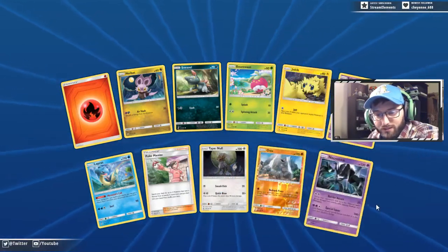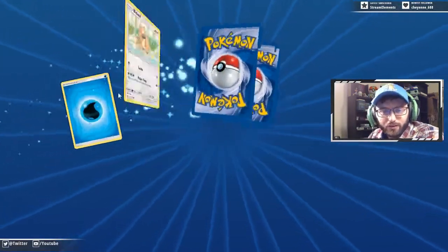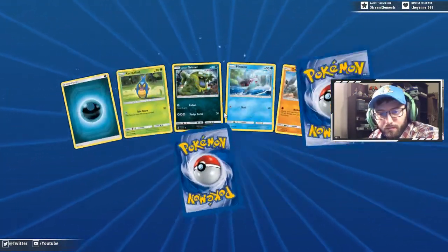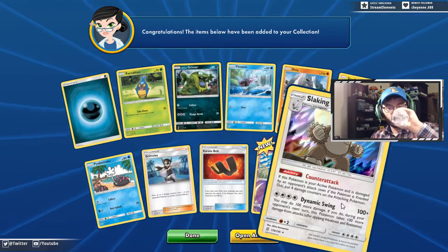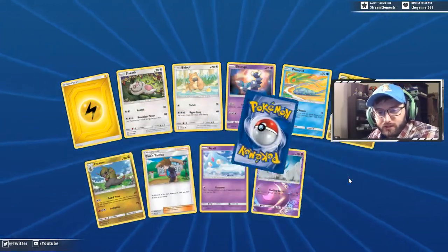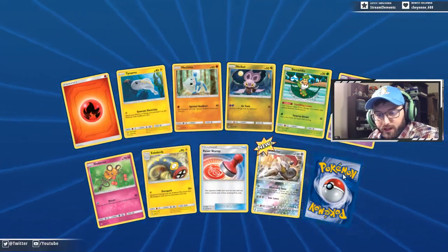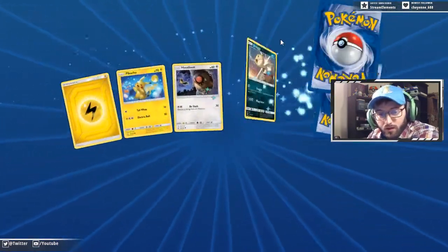Mermaid's Call, Onix, and a Necrozma — that's our second one actually — from the theme deck. Noibat, Dark City — we finally got two of those — and an Abomasnow. Karate Belt and a rare Slaking Counter Attack. Wimpod, Noibat, Blues Tactics. I haven't seen a lot of the other trainers, I'm not gonna lie. I've seen a lot of Blues Tactics but maybe that's just what I'm paying attention to. Reset Stamp reverse, Escavalier, and a Honchkrow.